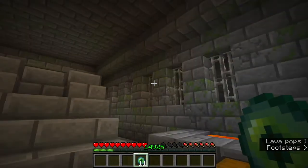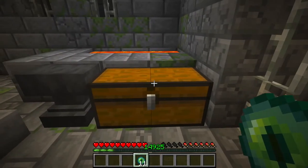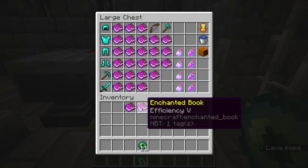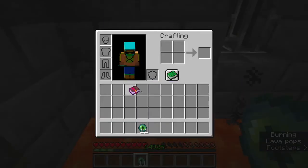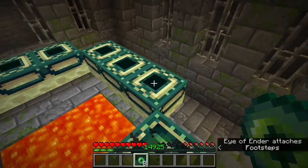Hello everyone, my name is the Epic Kid and today I'm going to show you how to defeat the Ender Dragon in the epic way. We are in the end portal room and this is the chest of all the items that we need to defeat the Ender Dragon. These are all books we need to enchant - we need to enchant them on our own. We have the 12 eyes and now we will light the portal.